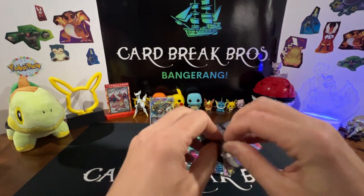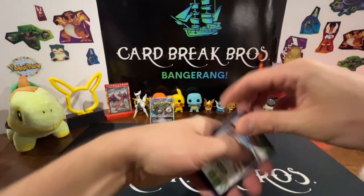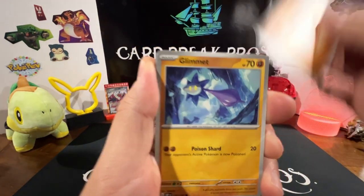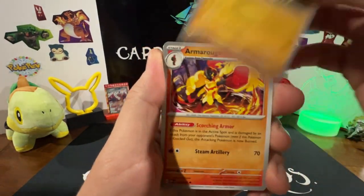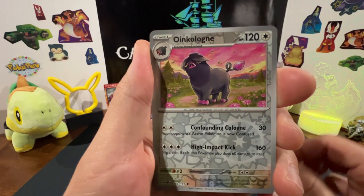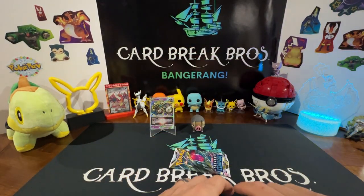Let's crack another Obsidian Flames, come on — let's get a Charizard. Four to the front. Glimmet, Tadbulb, Lechonk, Barboach, Armarouge, Amoonguss, Seismitoad, Tadbulb Reverse, Oinkcologne Reverse — Skeledirge Holo!